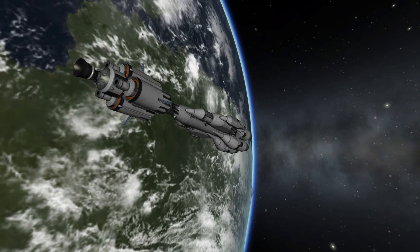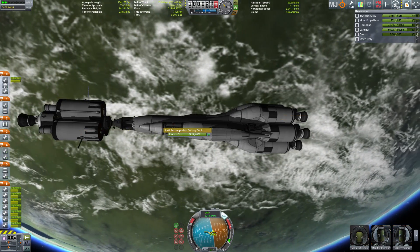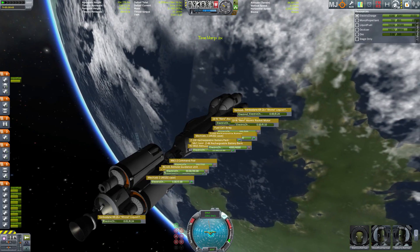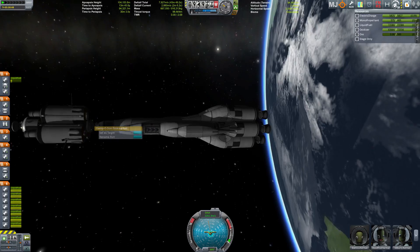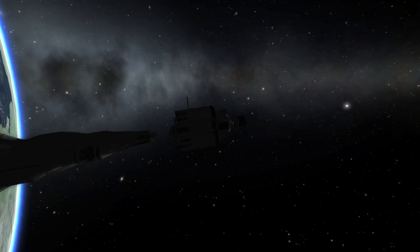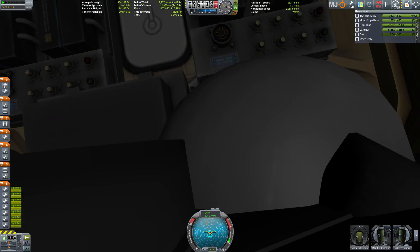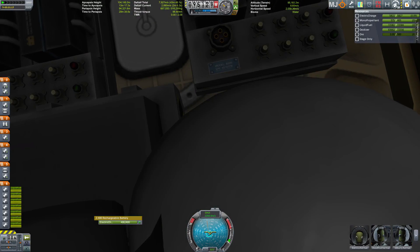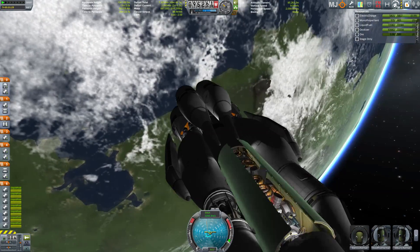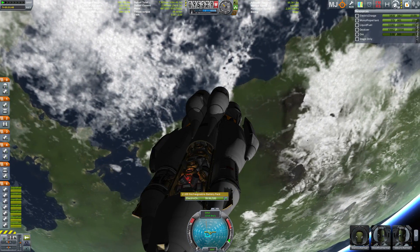Those of you who remember my Operation Moon Sucker refueling base and may be disappointed I'm not bringing fuel from there — there's a simple reason. I built the Moon Sucker base in my sandbox game, and I'm doing this mission in my science tree game — the same save I used for my Journey to Jool mission, where I visited all five moons of Jool and gathered around 20,000 science. In order to have a comparison for the science I'll bring back from the outer planets, I reactivated that save for this mission. So there is no Moon Sucker base in this universe.